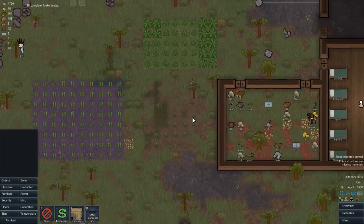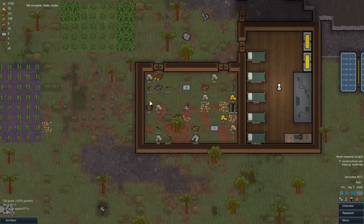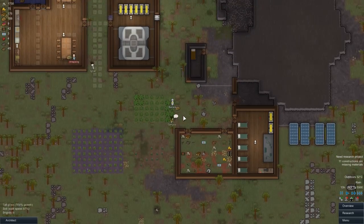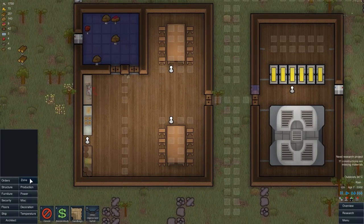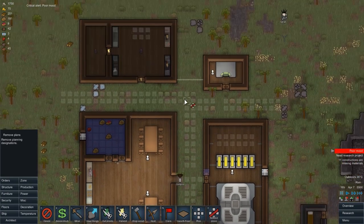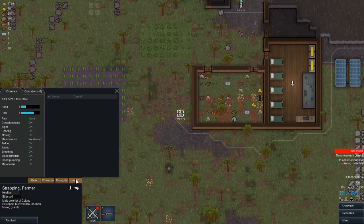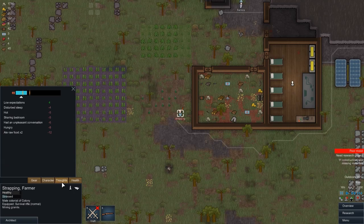There's an adder - or Cobra even - apparently this doesn't need to be enclosed as well. We'll keep it open, there's no reason not to. We haven't really been bothered a lot by raiders so that's good. There's a critical alert - poor mood. Who's got poor mood? Strapping - why does he have poor mood? His left thumb is torn off.